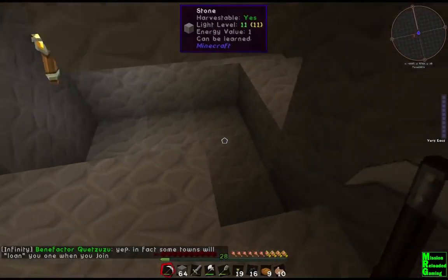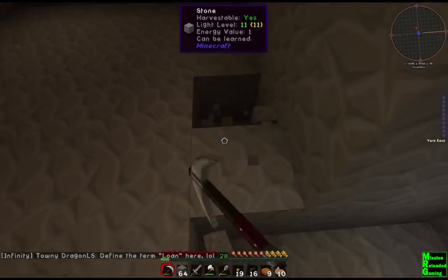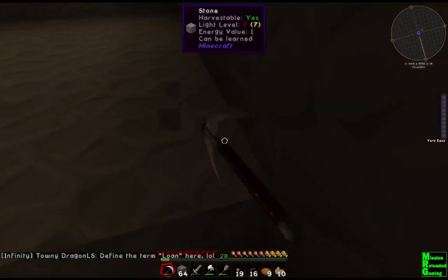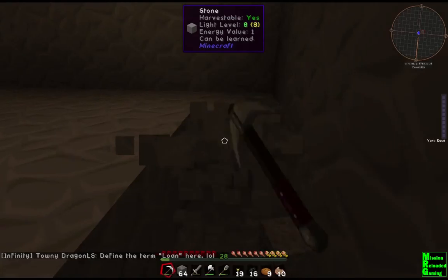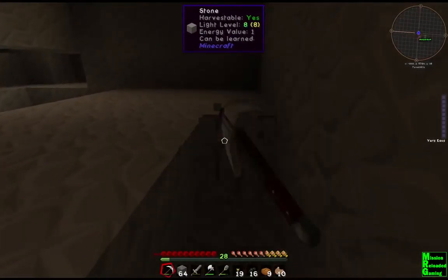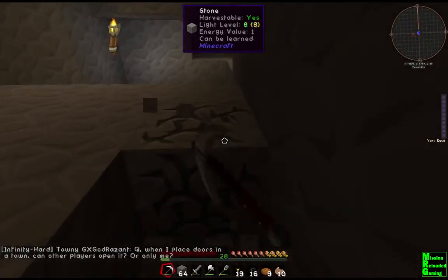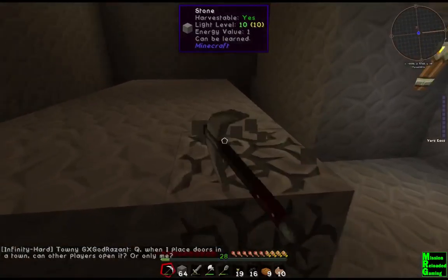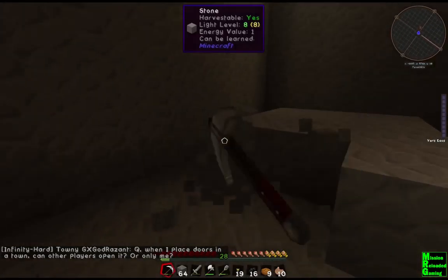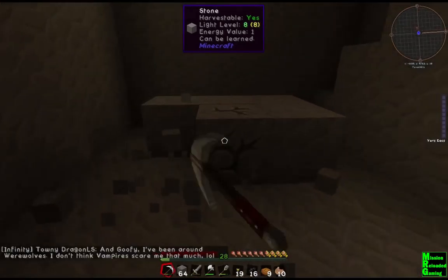Found the spawner! Woo! And it's right by our base too. It's a skeleton spawner — oh, that'll be fun. There's two spawners here. Two of them! What? Dead serious. Three spawners. Four spawners. We have four spawners. Wow.